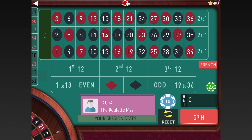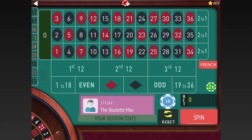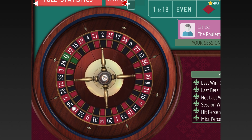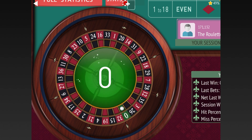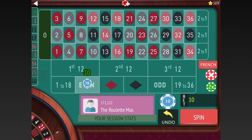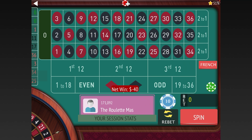Looks like we have to spin again without betting, but that shouldn't happen very much. Now we have two black and two odds, so you could bet even or red — let's bet even for $10. We lost, so now we go to $20. We lost there, so now we'll go to $40. We're on even. Another zero — wow. Now we'll go to $80, and this is a good time to talk about bankroll.